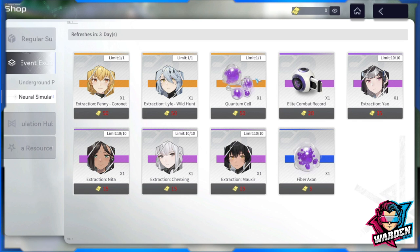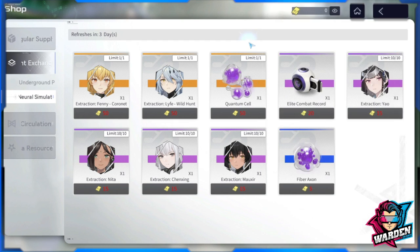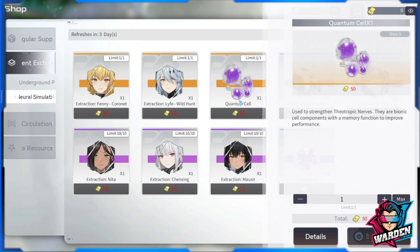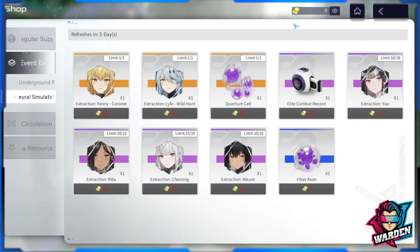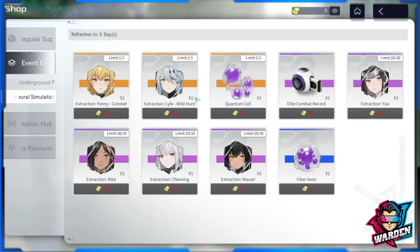Next up is your neural stimulation. What I think you should go after is the quantum cell — this is very hard to find and you need it for breakthrough in the later stages of your neuronics. Once you have multiple neuronics, from around the third cluster onwards you will need this, so it's really needed. You need to save up for these because they are hard to get.